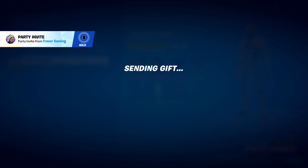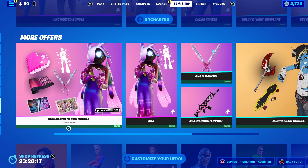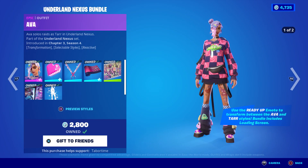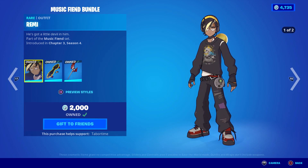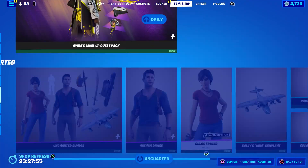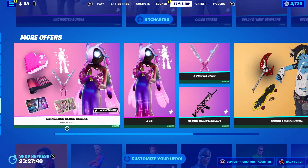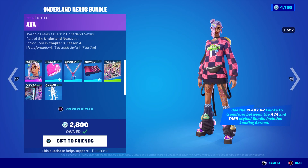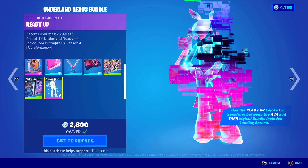Gift acquired — nice one Jackie, that's a steal! The Underland Nexus Bundle — this is the music theme bundle, so this is Ava and Remy. I can't remember the other guy's name — Remy and Sulk. I think these are all friends — the rat is friends with Ava and Remy. This is Ava right here. I did a full gameplay review on this and I loved it — everything about it was pretty sweet.